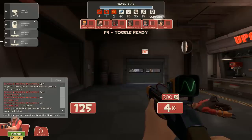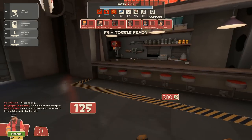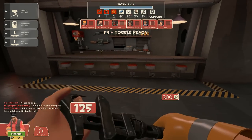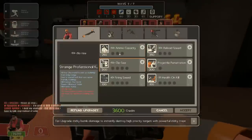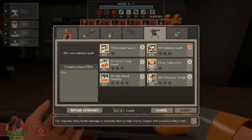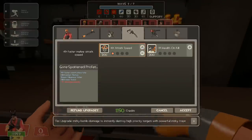The second thing you want to upgrade is your building health. As Engineer, it is your utmost priority to keep your stuff alive, because the sentry gun deals a great amount of damage. It blocks enemy robots if you place it correctly and you have quite a lot of influence on the outcome of the game.